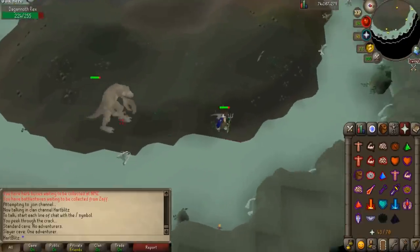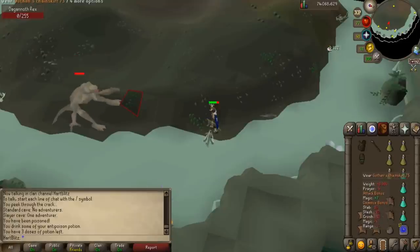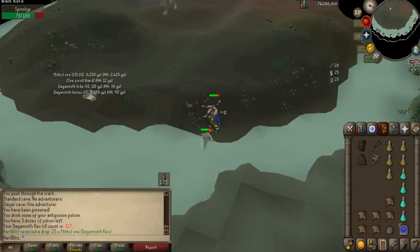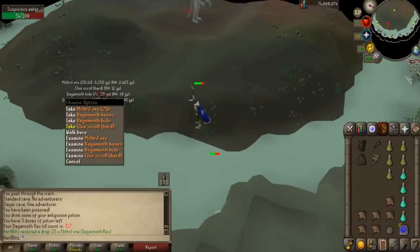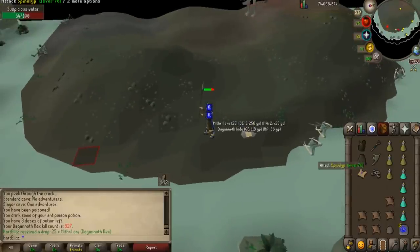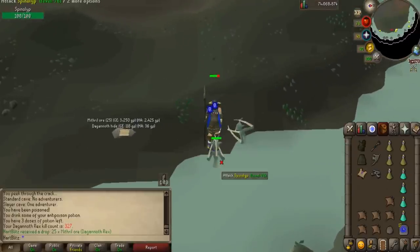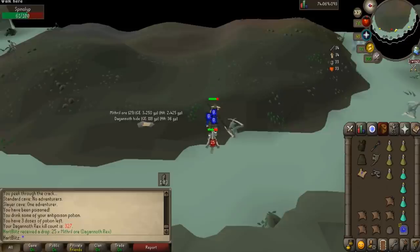Go ahead and run around the edge, attack Rex, and pull him into the safe spot - it is as simple as that. You can also safe spot him on the opposite side but I prefer this spot. Once your kill is done, equip your Guthan's or use Blood Spells on the monsters on the water's edge, then repeat the process by pulling Rex over again. Do be careful not to get too close to the middle or the other side or else Prime and Supreme will attack you. Rex is super easy to do even if you are mid-level and it is extremely AFK at higher levels. If you also have the Fremenik Elite Diaries done, the bones will be noted, which will make you a ton of profit by themselves.